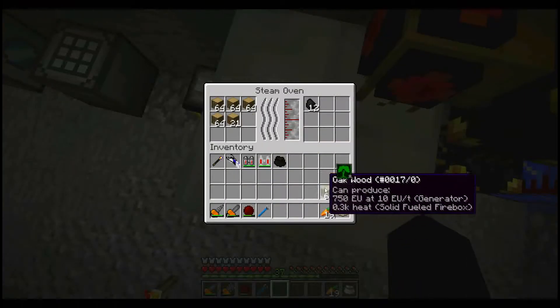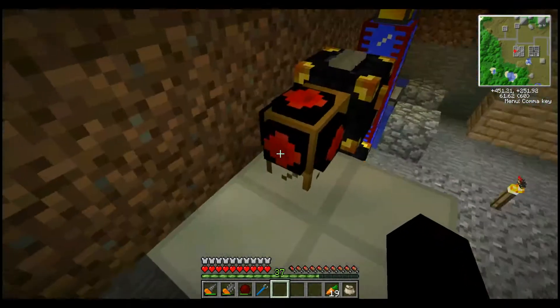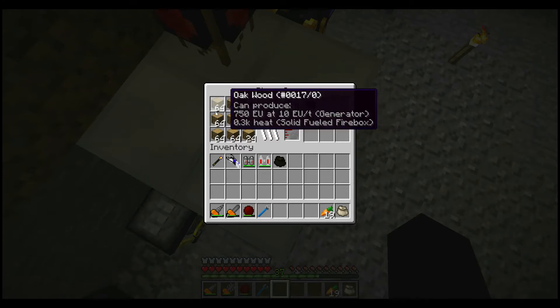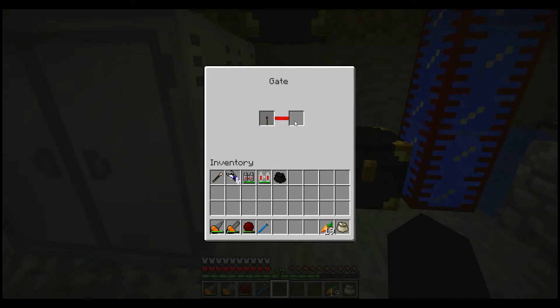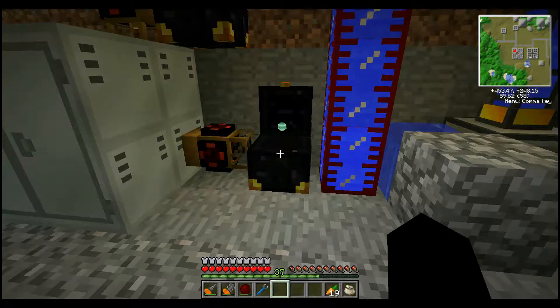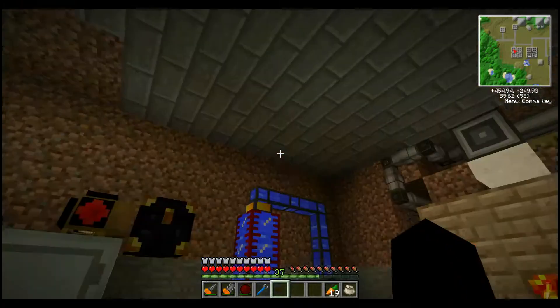Just to help it along — there we go. If we watch the steam oven, the best part is that it actually smelts this whole side at once. I just want to pull out continuously. And because I'm using the charcoal to fuel my steam boiler, and my steam boiler is being used to power this, it's an ongoing cycle.